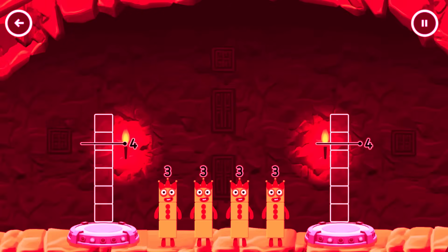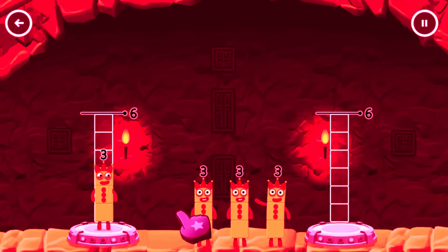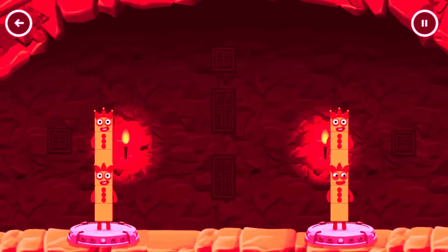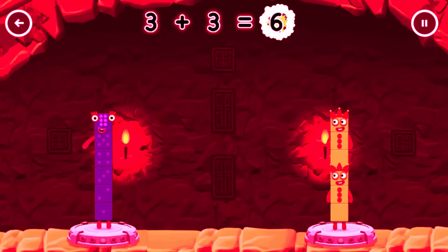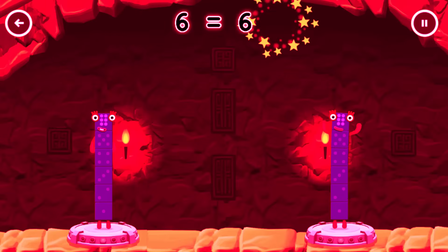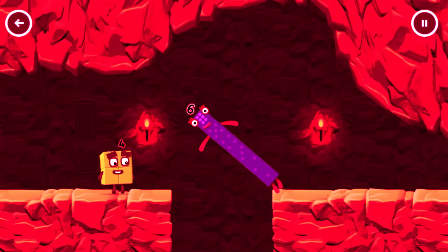Share the number blocks evenly to make 2 groups of 6. Drag the number blocks onto both sides until they have the same number of blocks. 3 plus 3 equals 6. 3 plus 3 equals 6. 6, 6, 6.